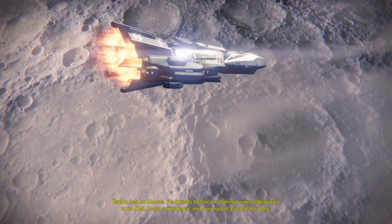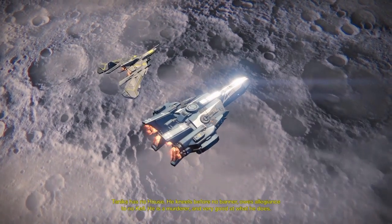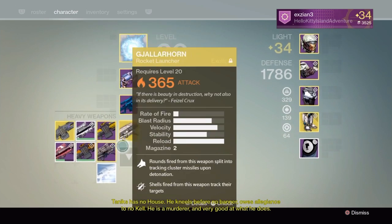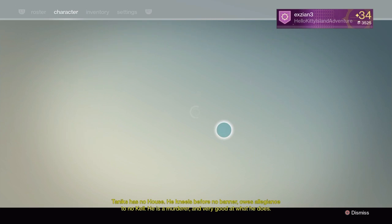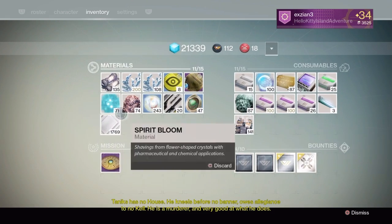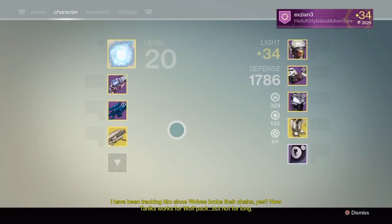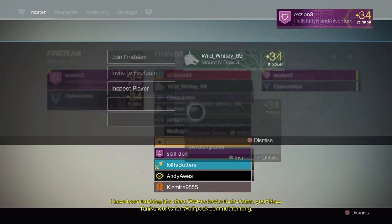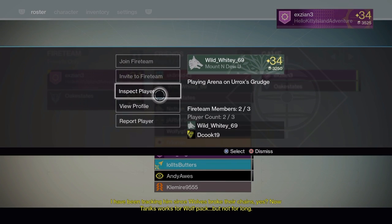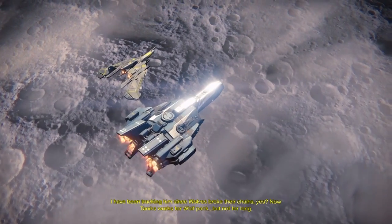Let's see if we could start recruiting people for a group. Anix has no house, kneels before no banner, owes allegiance to no kill. He is a murderer. I have been tracking him since the wolves broke their chains. Tannix works for the wolf pack, but not for anyone else.